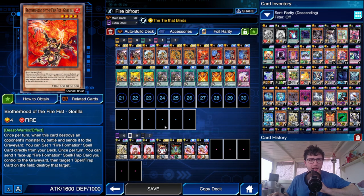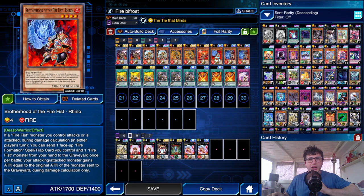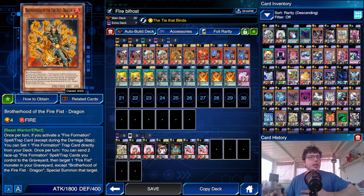We have one Gorilla, just in case we're facing a deck with a lot of spell and trap cards. Then one Rhino, which lets you go over monsters with huge attack — Rhino can discard another Firefist monster from your hand to give one of your Firefist monsters a boost equal to the original attack of the discarded monster. Really good boost.